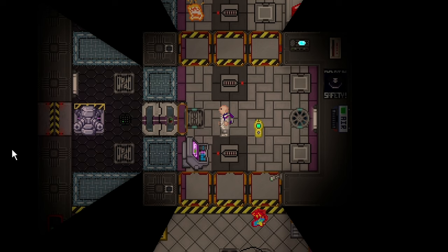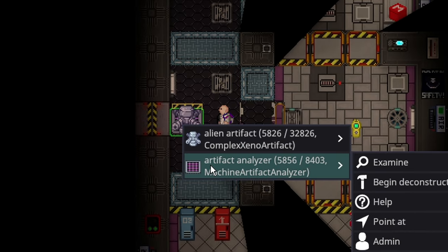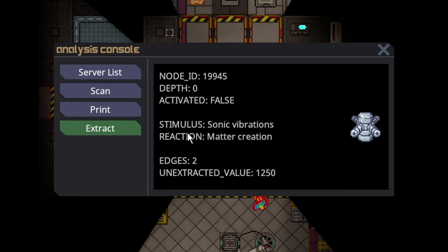The very basics of an artifact are simple. You just need an analysis console, an artifact, and an artifact analyzer. All you have to do is put the artifact on the pad, come to the console, scan it, and there are a few bits of information here.